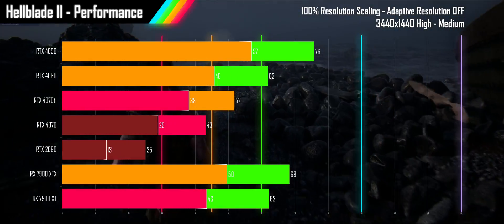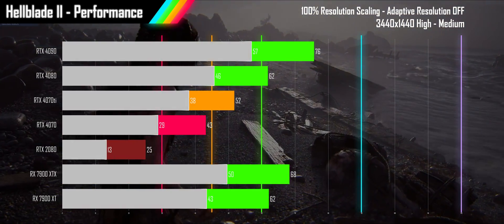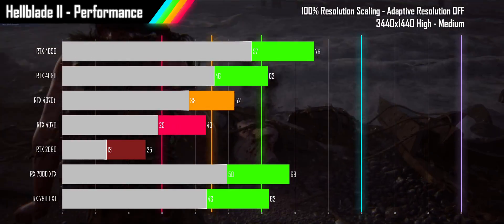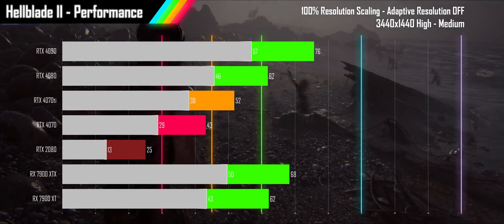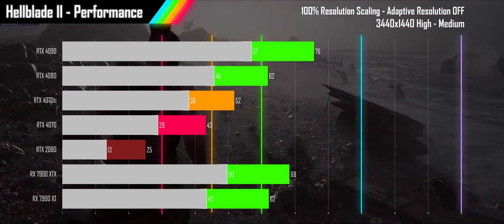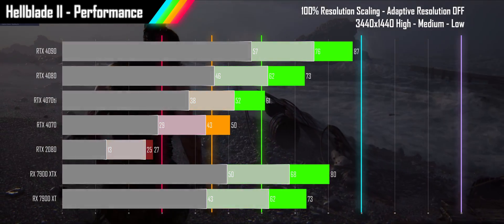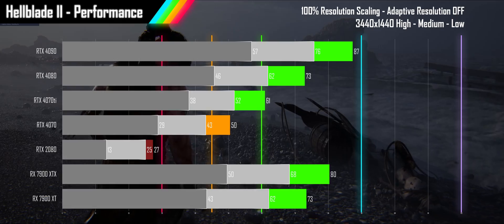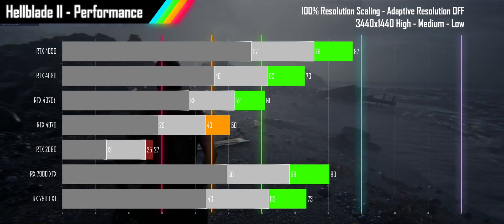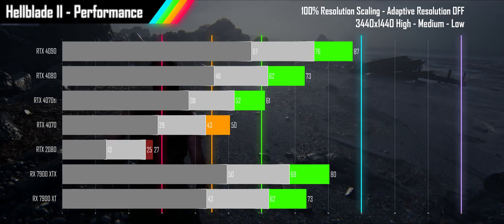Turning down to medium settings — which still looks next-gen — four GPUs make it past the 60fps mark for a smooth experience. The 4070 Ti moves beyond console-like but falls short of 60fps, and the 4070 finally clears 30fps, though the 2080 is still unable to hit 30. At low settings, where the game still looks good, the 4070 Ti finally clears 60fps and the 4070 manages to go beyond console-like performance, but the 2080 still can't clear 30fps.